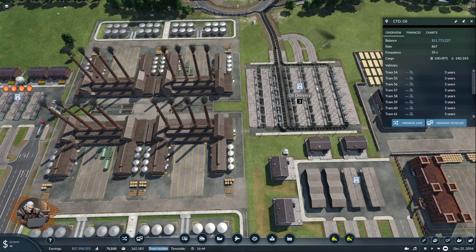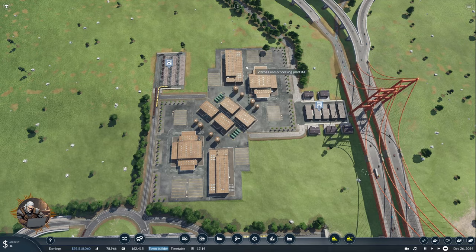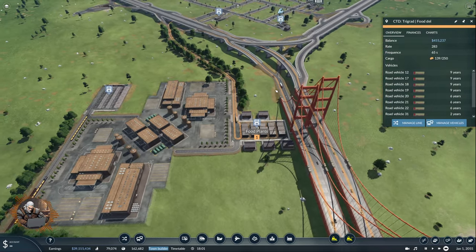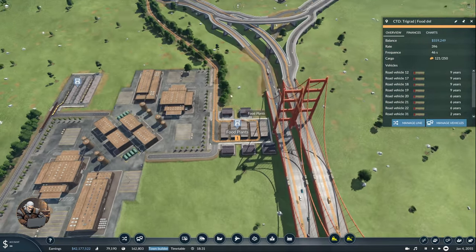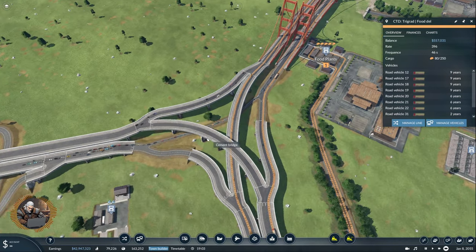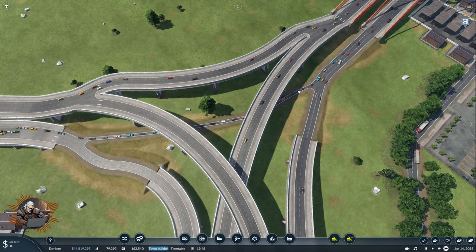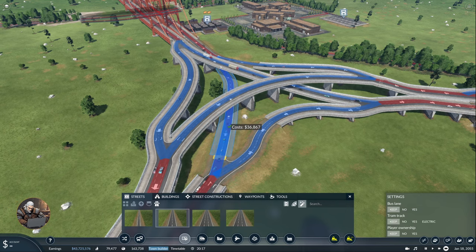That's much better now. We have a very similar setup here with grain delivery — three terminals — and five terminals for food trucks to bring food to Trigrad. There's no more roundabout connections, so less traffic backing up, which is good. However, the new traffic AI is still choosing the narrower roads over the wider ones for some reason — they said 'new traffic AI' but they're still preferring the not-so-wide roads.